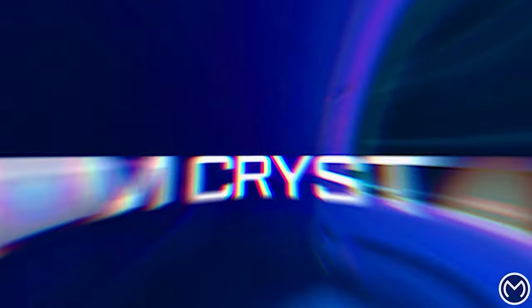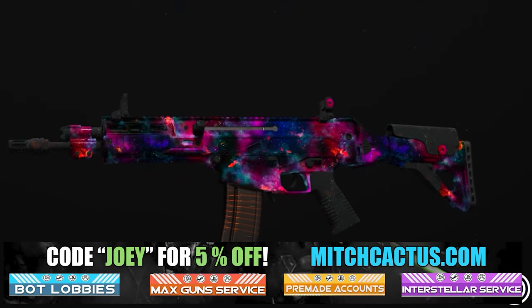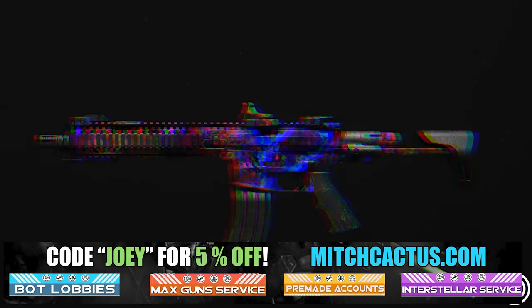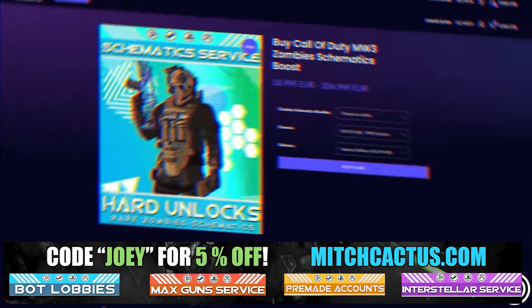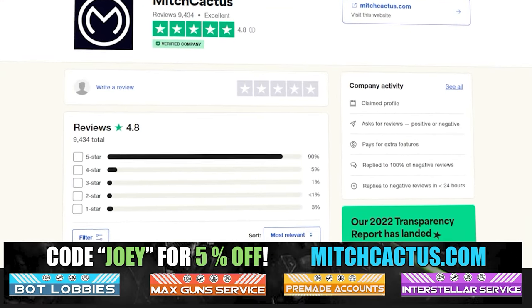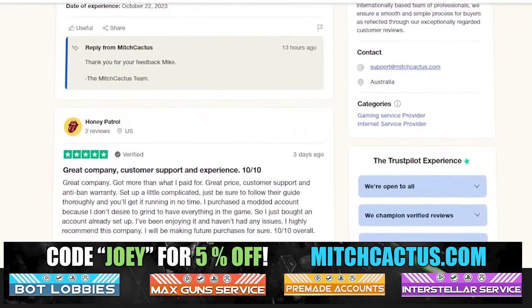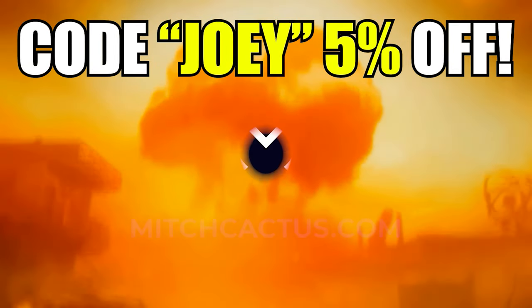Let's take a quick look at my sponsor for this video, Mitch Cactus, because he offers a range of services for Modern Warfare 3, including camos for both Modern Warfare 3 and Modern Warfare 2. He's also got pre-made accounts for Modern Warfare 3, Zombie Schematics Boost, and the Nuke Skin Boost. Over 10,000 customer reviews — go ahead and use code JOEY for 5% off. Links in the description.